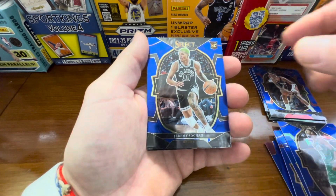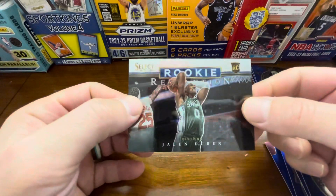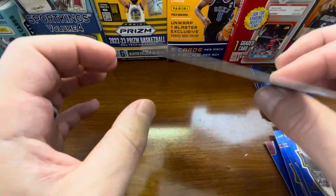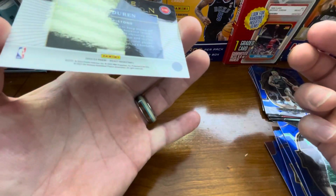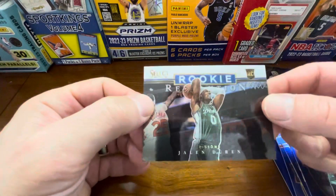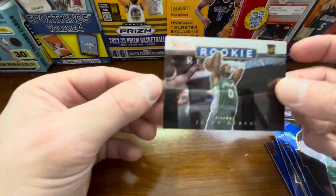Jason Tatum again, Jeremy Sochan rookie, and then we have a Select rookie — what is this called? Rookie Revolution — Jalen Duran. Nice little insert, not a prism, but a cool little insert there.